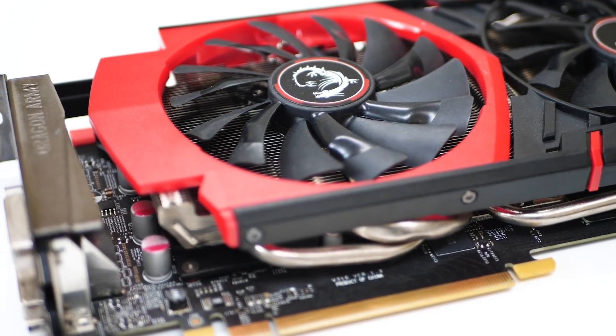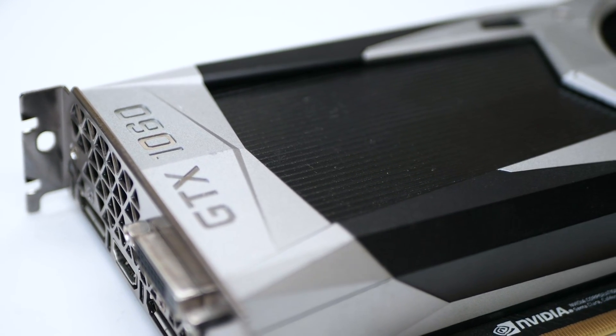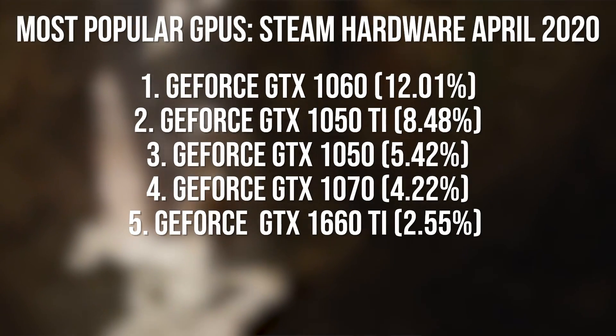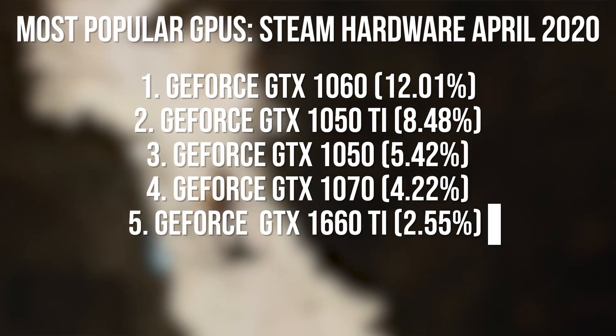I'm going to widen out the scope of the data somewhat. Last time I chose GTX 970 and 1060 as the baseline GPUs. This time we're doing things a little differently: according to the Steam Hardware Survey, GTX 1060 is still the number one most common GPU on the market, so that card remains in place. I'm also going to include the most popular AMD card, which right now is the RX 580, and the Steam Hardware Survey also tells me that more powerful cards are moving up the list.